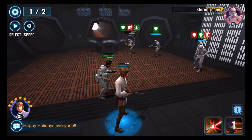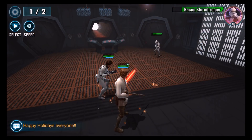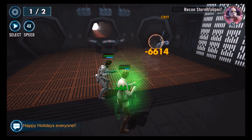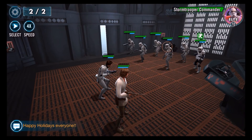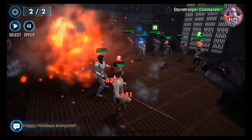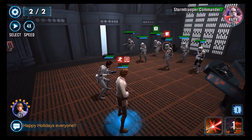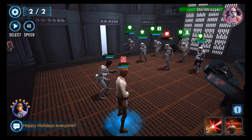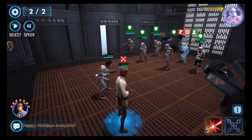The Snow Trooper on the right has an AoE, so he can do massive damage quickly to both characters, and you want to take as little damage as possible going into the final wave. In the second wave, there's a Stormtrooper Commander who is a healer, so you really want to take him down as quickly as possible, because every time he heals he's erasing your damage, and there's no way for you to heal in this fight.